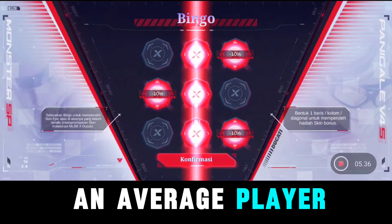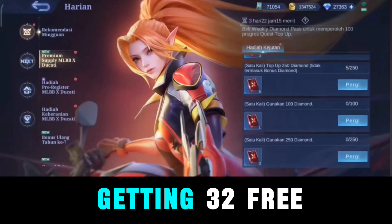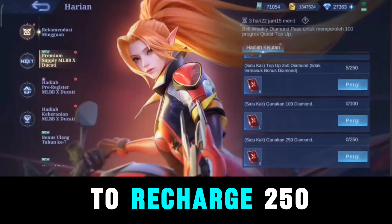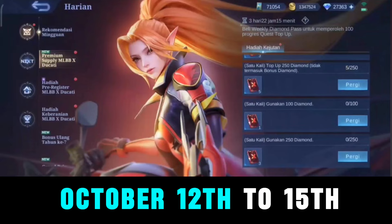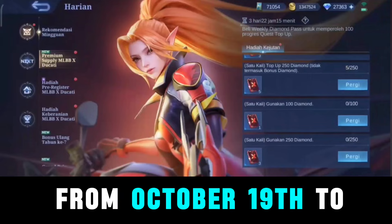As it is a bingo event, this is going to be luck-related, and you cannot choose which skin you will get. An average player usually gets a bingo after 40 or 50 draws. We will be getting 32 free tickets in total from two recharge phases — you will have to recharge 250 diamonds and spend them as usual. The first phase will be from October 12th to 15th, and the second phase will be from October 19th to 22nd.